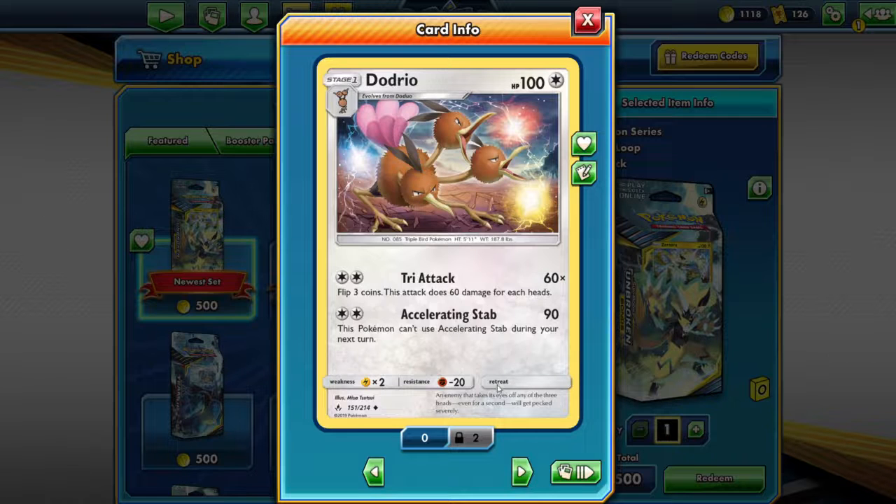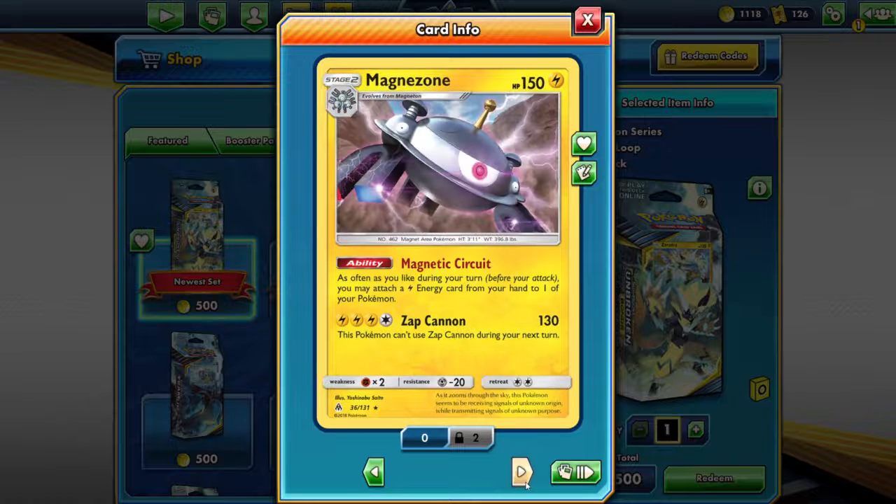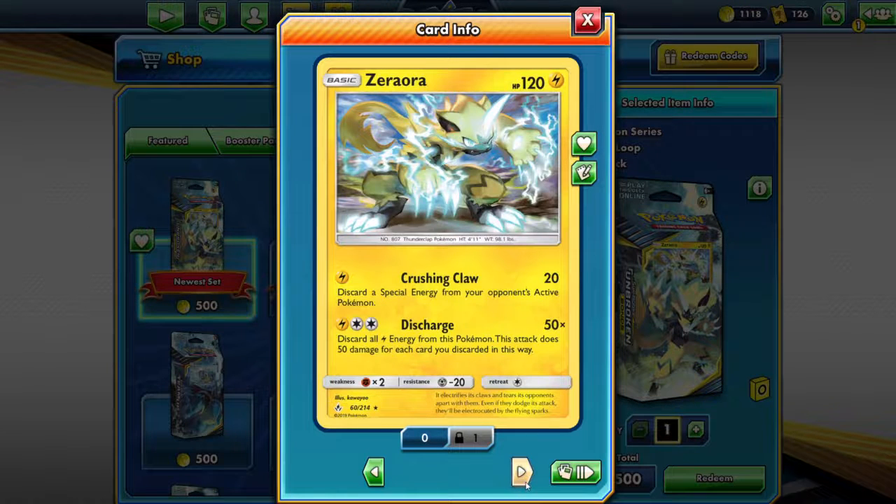I've never used this card, but I'm just looking at the artwork now. Magnemite, Magneton, Magnazone — hey, look at that! Fearsome attack — there's only 20 there. Discards all these, does 50 damage. I never really use it, but look at it — that's a great sort of art style.